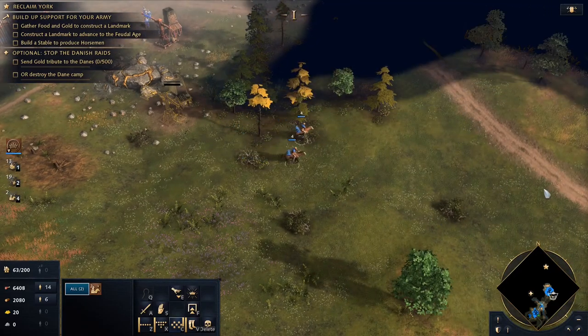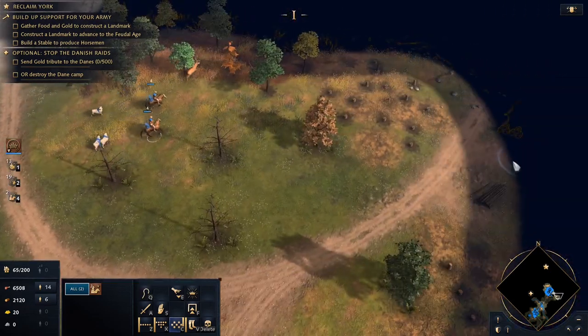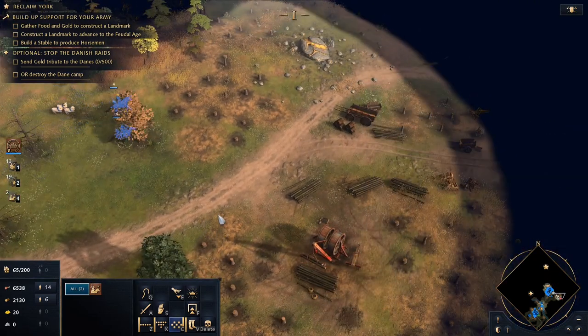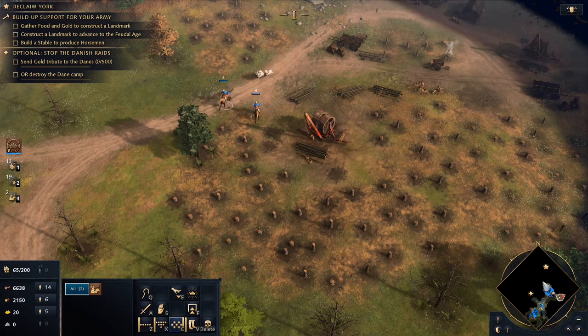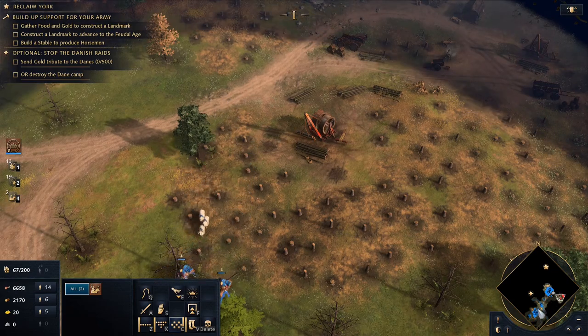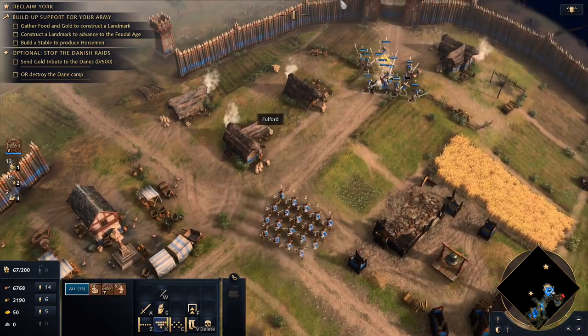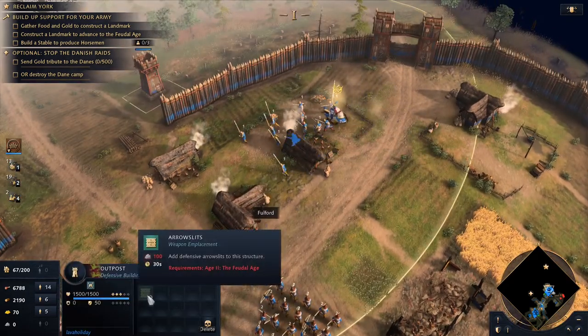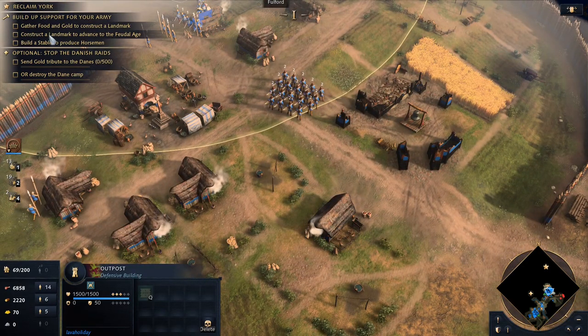Let's have our scouts look for some additional resources around. Looks like there's a lumber mill here. It looks like my cavalry were wiped out, which is a pretty big problem. We want to gather up some stone as well. Alright, so we want to gather food and gold, construct an additional landmark to advance to the feudal age, and build a stable so we can produce horsemen.